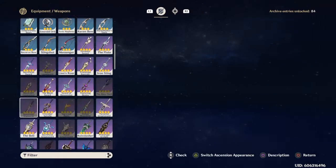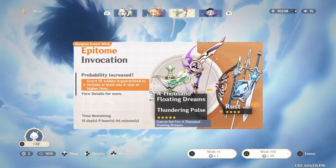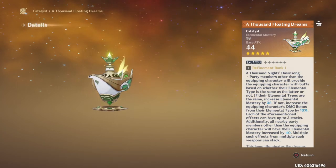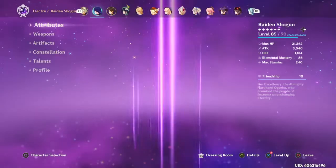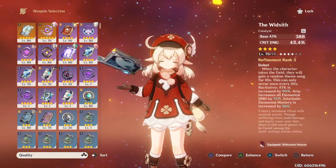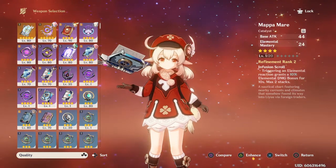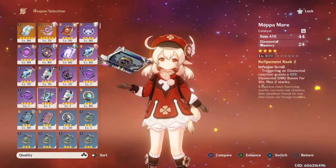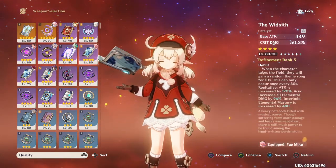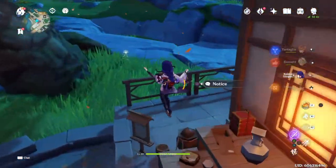For new equipment, I'll show you the new weapon — it's this thing right here, 'A Thousand Floating Dreams.' I don't know if I'll get the weapon actually. It does have elemental mastery. Do I have a catalyst weapon with elemental mastery? I think I do. I also have Mappa Mare. I might try to get the weapon because I think it'd be really cool on Nahida.